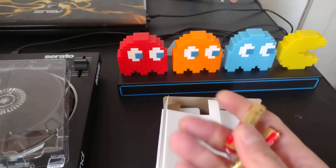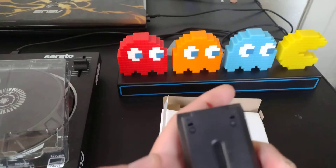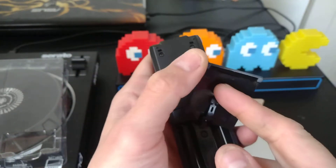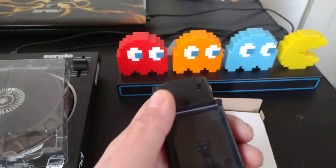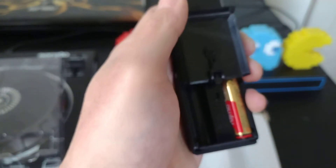It takes two AAA batteries that came with it. You slide it open like so — it flips, and they both go in with negative at the top and positive at the bottom.